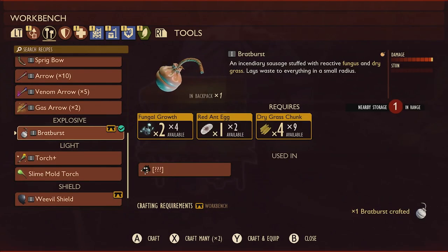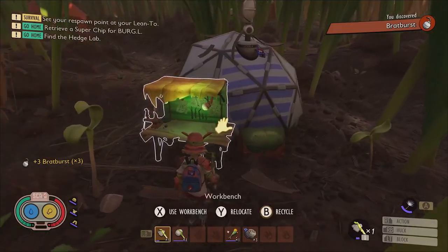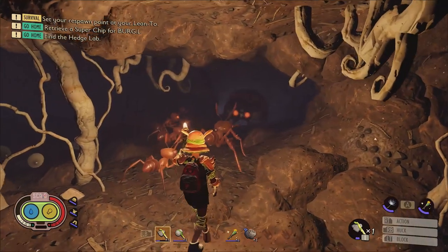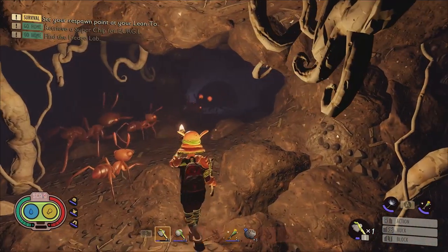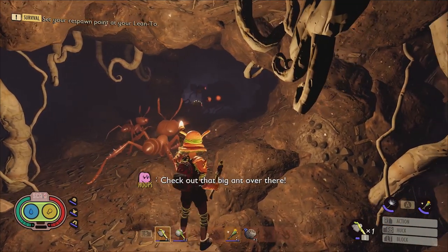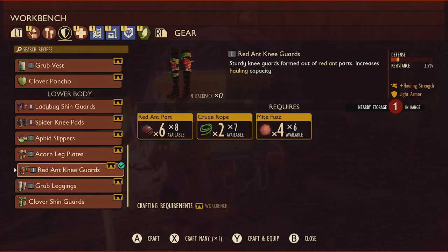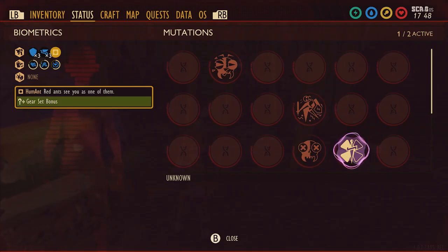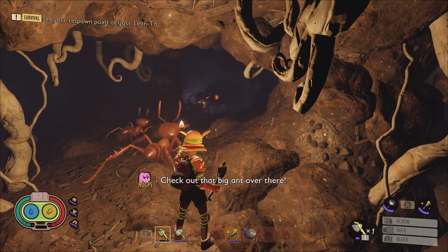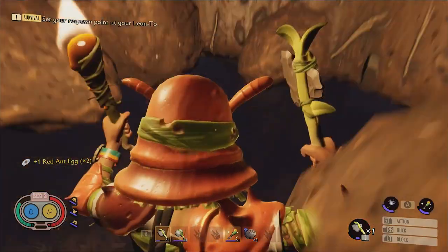Since red ant eggs can hatch while in your inventory, you'll want to be able to craft them into bombs quickly after retrieving them. Red ant eggs can be found down in the red anthill at two spawn points, but if you bash a bunch of red ants prior to going down in there, you can sometimes find clusters of eggs in the top chamber. The easiest way to retrieve these eggs without battling through a horde of aggressive ants is to wear a full set of red ant armor, which enables the effect humant.